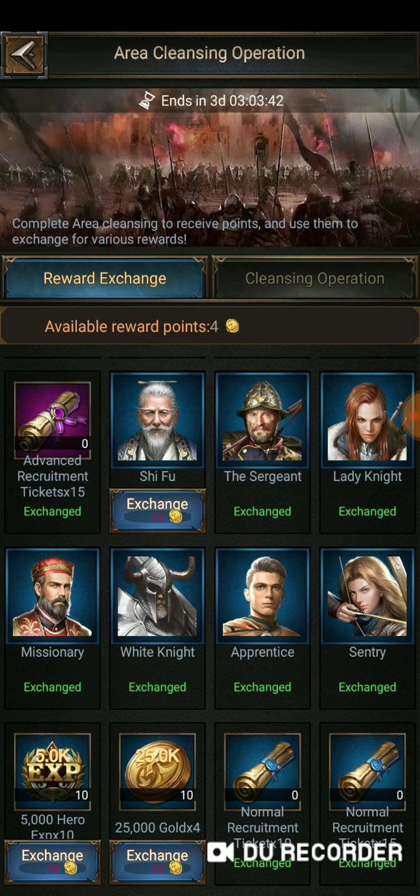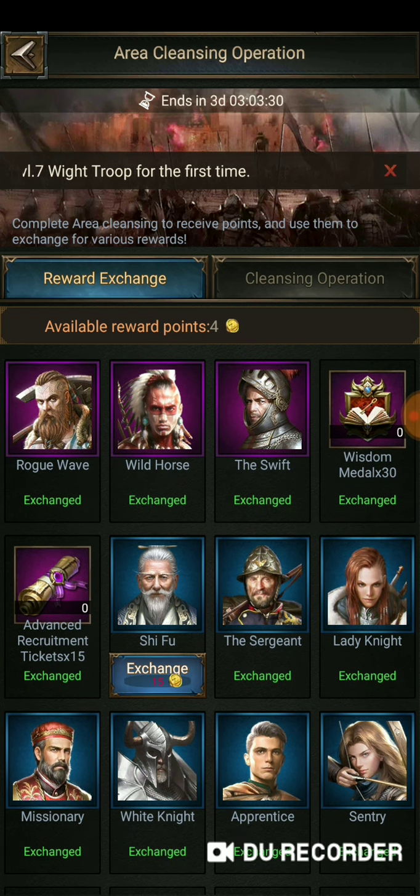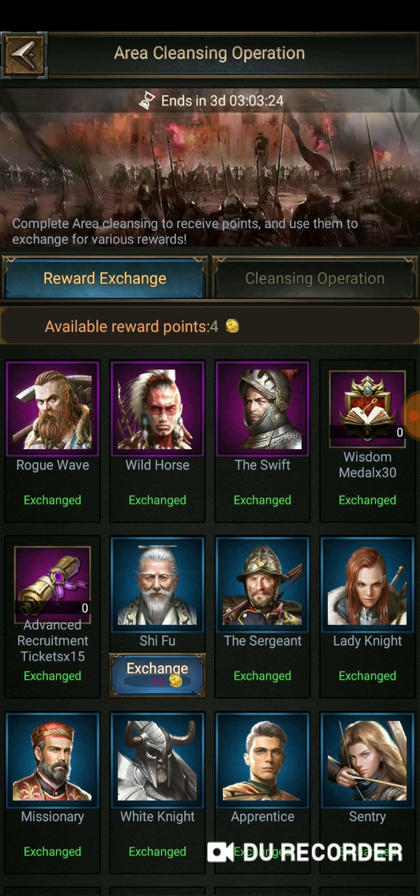Instead, focus on your hero hours and your training hours. Get those gold chests and knock out KE and you'll get all the hero EXP you need. Spending your hard-earned tokens on gold or EXP instead of things like Lady Knight, Shifu, the Swift, and the Advanced Recruitment Tickets — you're really missing out. So avoid them at all costs and make sure you crush it. Alright guys, hopefully this video was exceptionally helpful for completing the area cleansing operation. More videos to come. I really do like Rise of Empires. Like and subscribe — Ace of Spades, signing out.